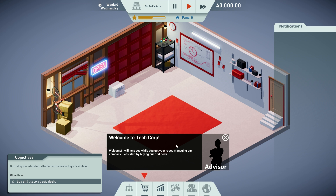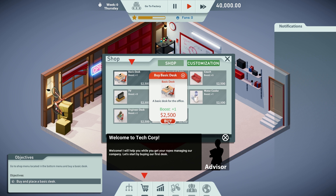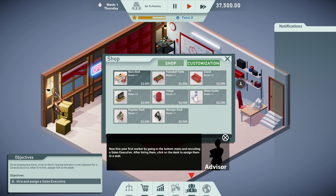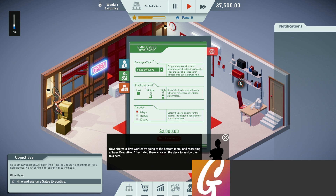The tutorial says to build our first desk. Basic desk — nice. This has got similarities to things like Game Dev Studio, but there's also production chain stuff later on, I think. A little bit of everything in this one. Left click to place, right click to rotate. We'll put it by the door, like a receptionist. Now hire your first worker by going to the boss and recruiting a sales executive. You'd think a programmer would be the first person, but okay.